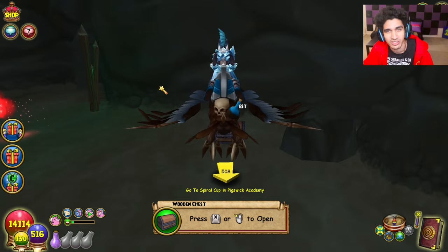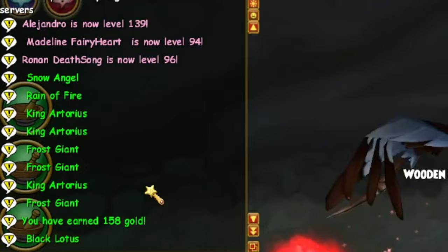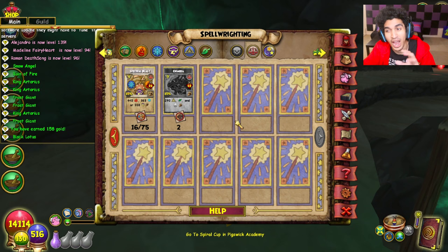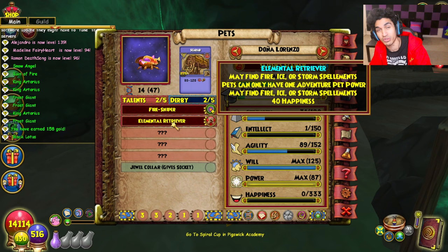These areas have a lot of wooden chest spawns, and if you have the Elemental Retriever talent you can just approach a wooden chest, click it, and it'll give you Spellmans — all the new R2 Spellmans from rank 10 all the way down to rank 7. These also drop Balance Spellmans if you're a Balance Wizard, but at a lower rate. I really recommend if you have a Storm, Fire, or Ice Wizard, try to get this talent on a bunch of Wizards. Then maybe get the Spirit Retriever talent to finish Balance and Spirit schools as well.